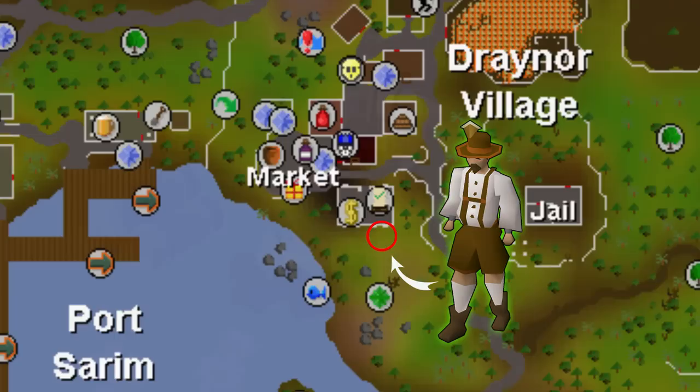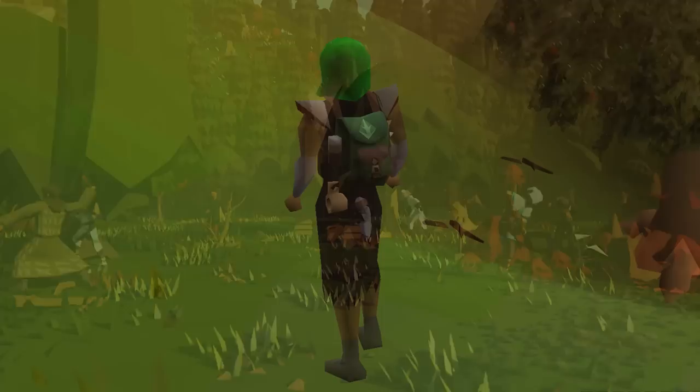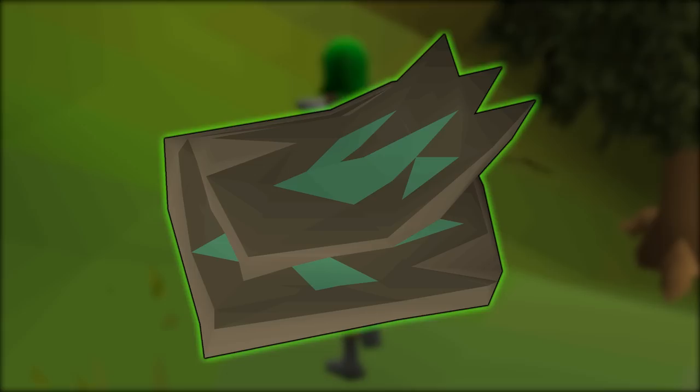Before you start with anything, it is recommended to go to Gielinor Village and talk to the Freaky Forester to get a quick overview in-game and help you get started. Before anything else, we need to discuss the most important item with this update — the forestry kit. This backpack helps you store all your necessary items, the rewards you get from the shop, the boosts you gain, and all your supplies.